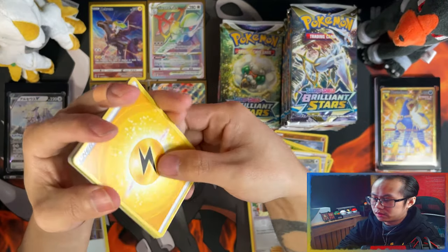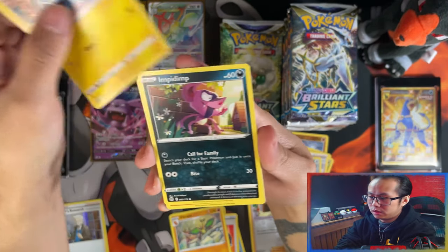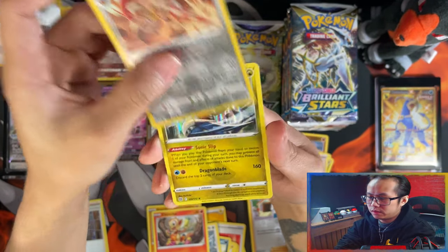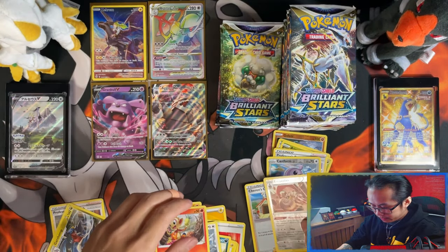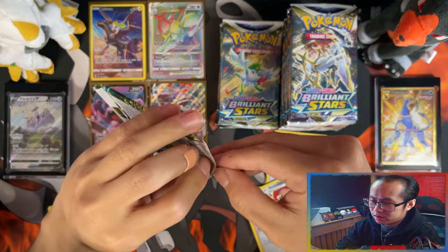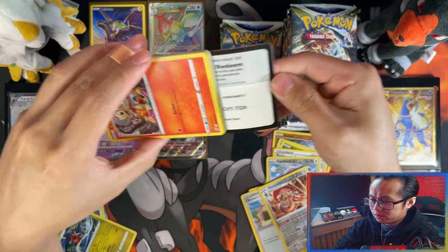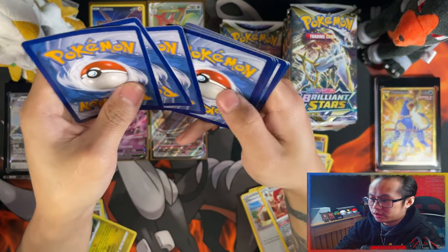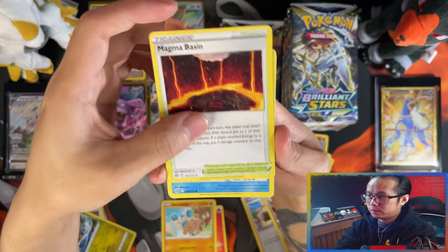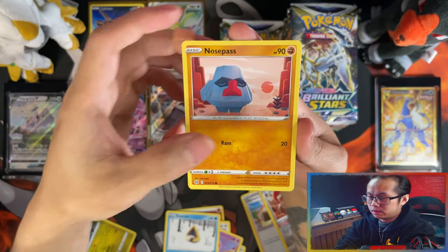With master set collection, for the next set — I think it's going to be Astral Radiance or something like that — if there's a card in there that I like, I could always just singly buy that card. Reverse ex cavalier and a Bar Trump which I already have. But then that one card — although there's probably going to be multiples I like. Master set collecting is really expensive, especially if you like opening products like booster boxes and elite trainer boxes.